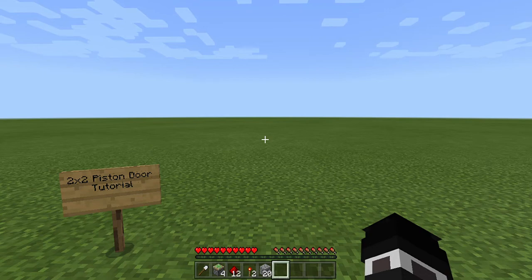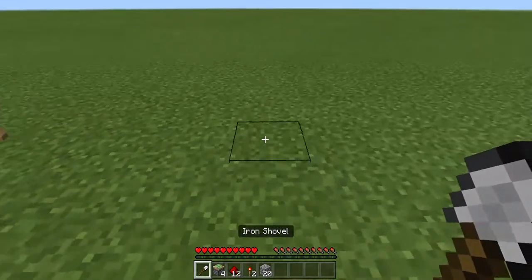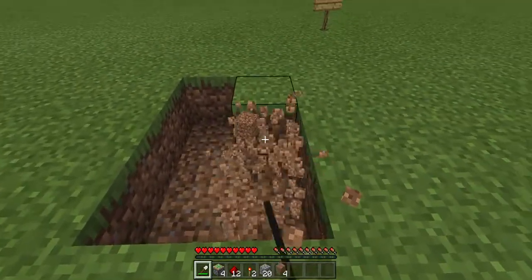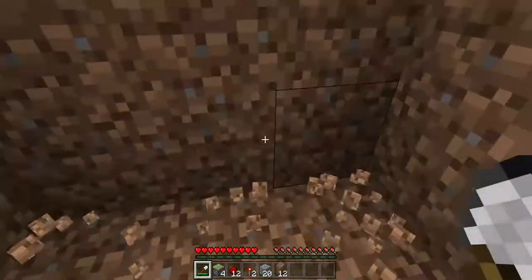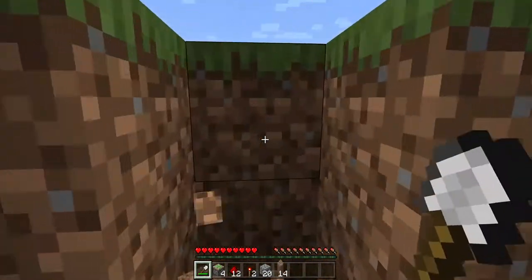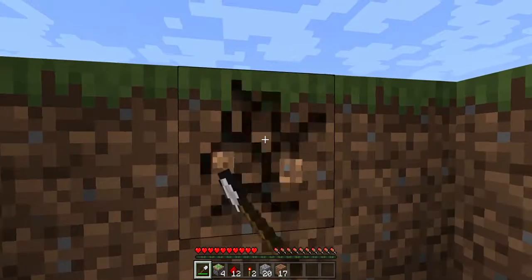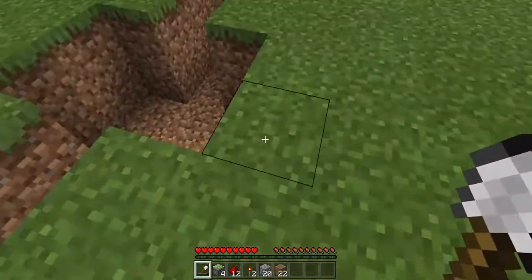Hello guys, I'm gonna be showing you how to do a 2x2 piston door. The first thing you're gonna want to do is make a 3x2 hole and go two blocks down. Then right in the middle, make a space that is three blocks. Do this on both sides.